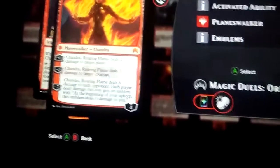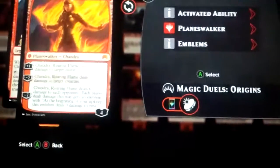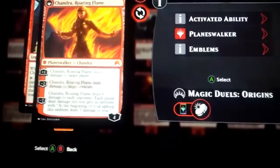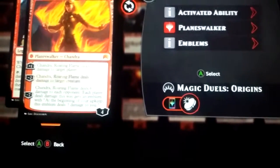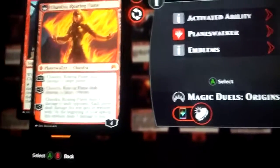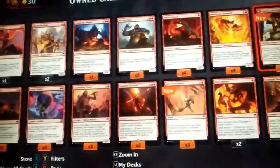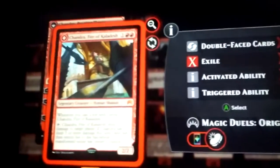Her plus one is: Chandra, Roaring Flame deals two damage to target player. Minus two: Chandra, Roaring Flame deals two damage to target creature. Minus seven: Chandra, Roaring Flame deals six damage to each opponent — each player dealt damage this way gets an emblem with 'at the beginning of your upkeep, this emblem deals three damage to you.' She starts with four loyalty, so you'd have to use her plus one three times. That's not too bad. I'm definitely putting her in my mono red deck — she's a three-drop.